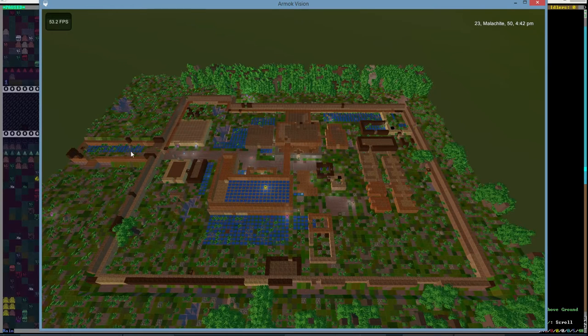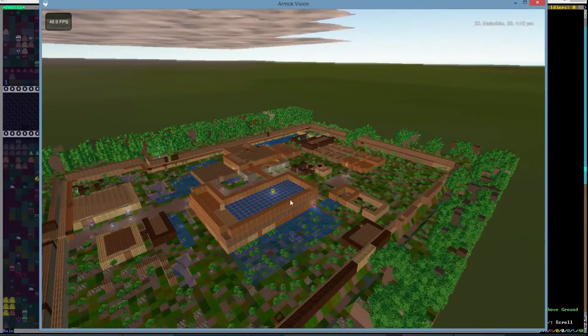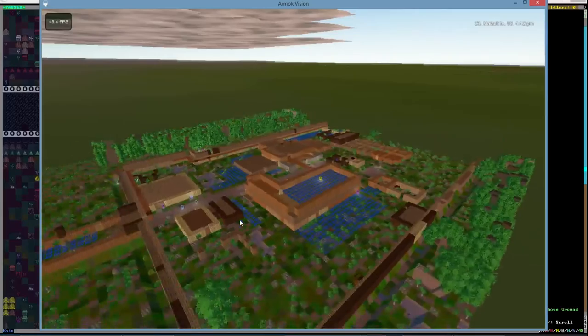Hello, welcome back to Let's Play Dwarf Fortress. Another look here at Armonk Vision. We've done a bit more to our base. We actually are starting to look — I think it's starting to look more like a stockade. We have two-story walls, nonetheless.